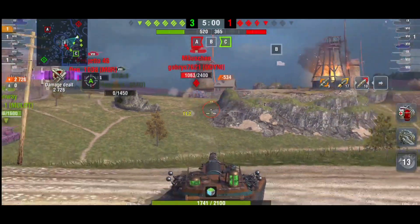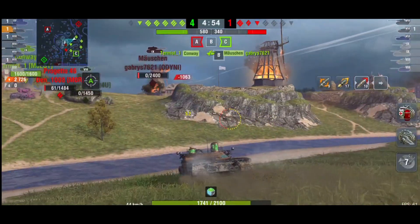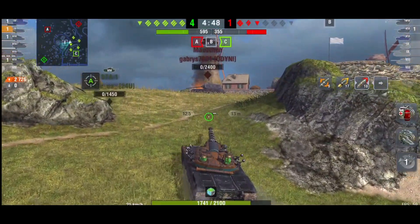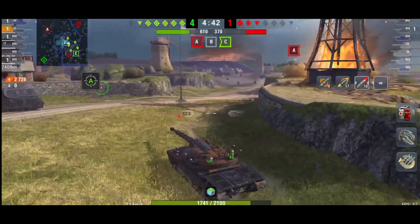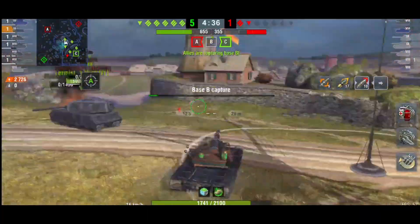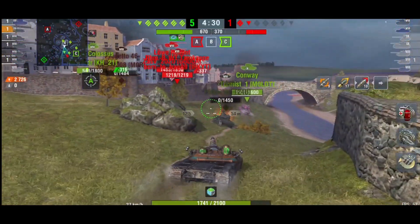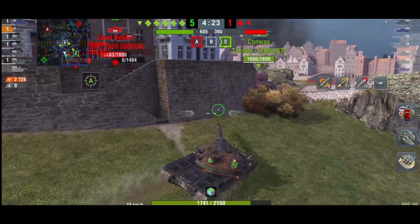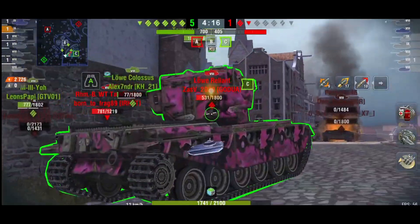A nice 534 normal AP shell there too. That's the advantage of the higher alpha — instead of 400 or 420 alpha, you've got 460, so you have chances of doing over 500 damage per shot. The lower end, you're unlikely to drop below 400, whereas some heavies might do 340-360. With this gun, shots above 500 are not uncommon.